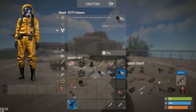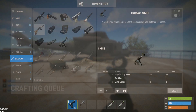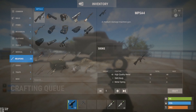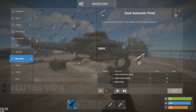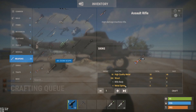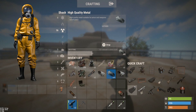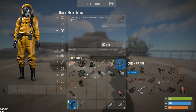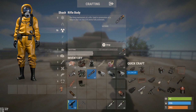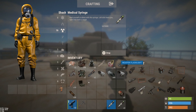We can craft many guns — even a bolt action, an SMG, and an AK. For an AK you need high quality metal and a metal spring, which you can get from recycling stuff and researching metal springs. We can craft even an AK. This was 10 minutes — you can get any gun in 10 minutes by going to the launch site!